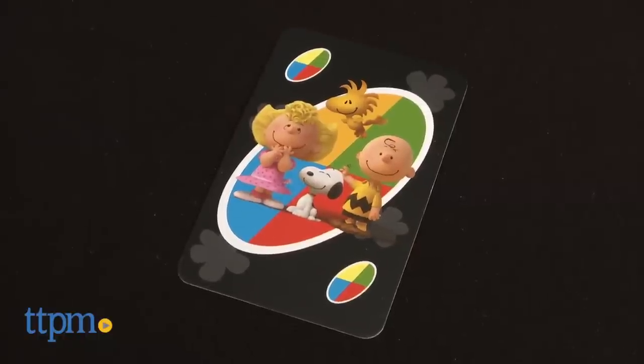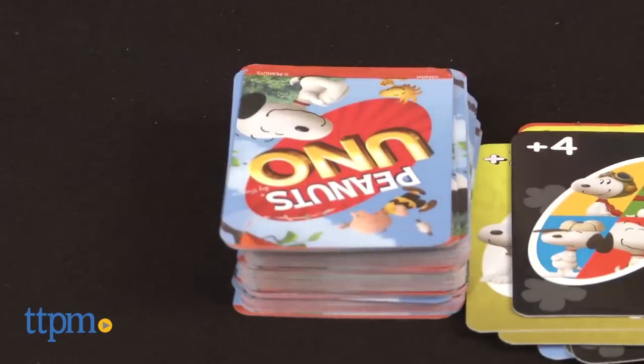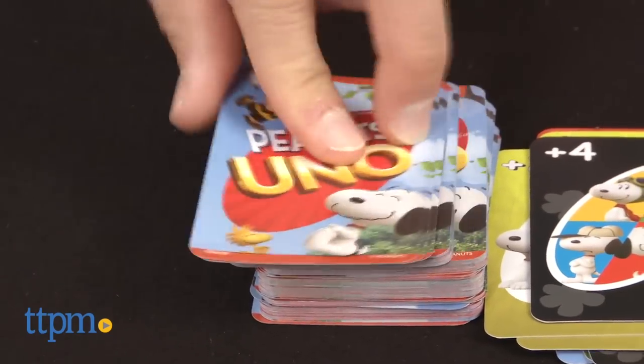If you play a Wild card, you get to choose the color that continues play. And with a Wild Draw Four card, you get to choose the color that continues play, and the next player must draw four cards and lose his turn.